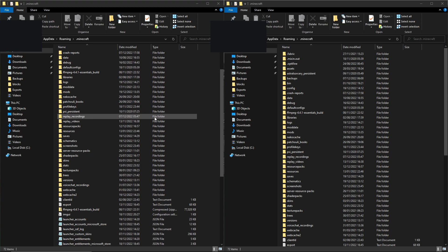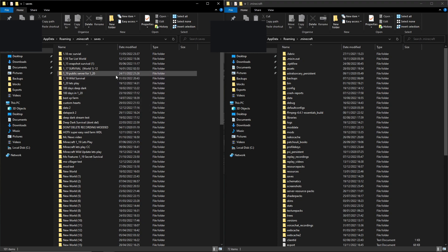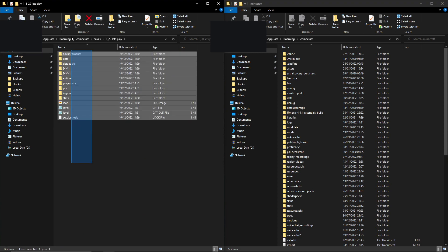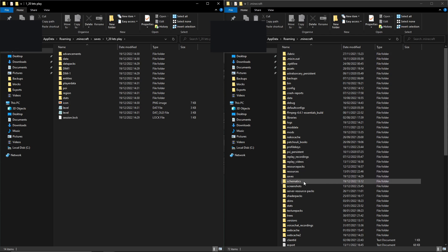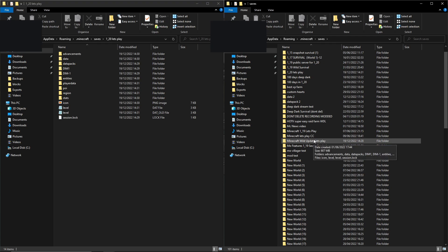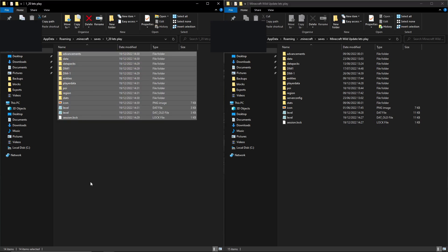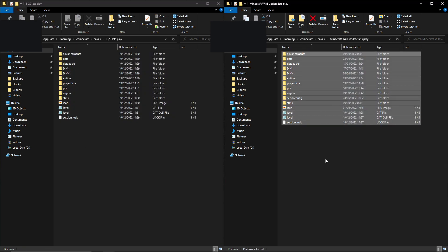You now want to find your world saves. So we're going to go into Saves, and then out of every single world we have here we want to find the world that we just created with the 1.20 features in it. Here it is — it's called '1.20 let's play.' If we open that we now have all the actual files right here. On this side we want to open the old one — the one with no 1.20 features — which is called 'Minecraft Wild Update Let's Play.' So this one is the one with features enabled, and this one is the old world.